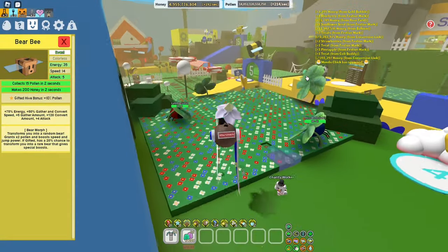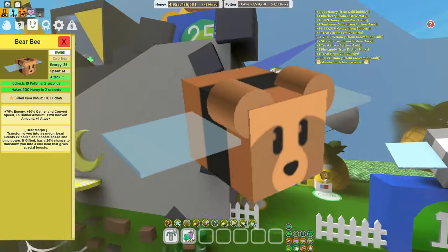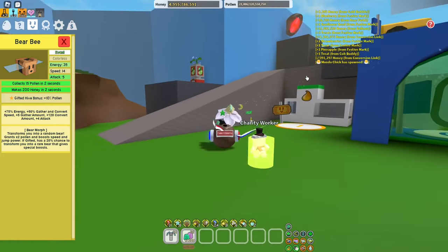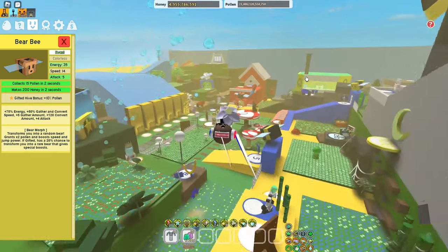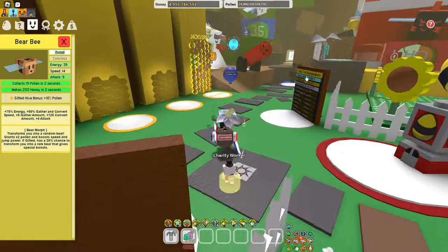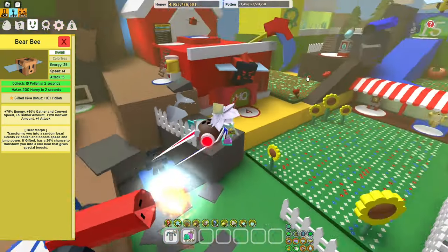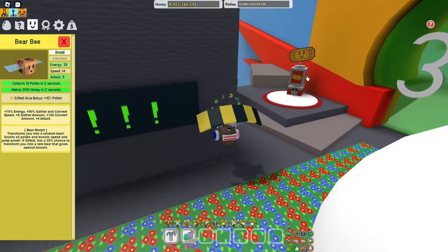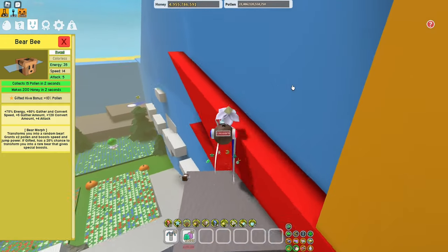Last but not least, I've gone with Bear Bee. This is for a similar reason to why I'd put Festive Bee near the bottom — the gifted hive bonus isn't very good, with plus 10% pollen not being great. Some people will argue that the enhanced bear morph makes up for it, but it's only a 20% chance of getting the Mother Bear or Science Bear morph, which really doesn't make it worth the star treat, and that's why I put it at the very bottom.